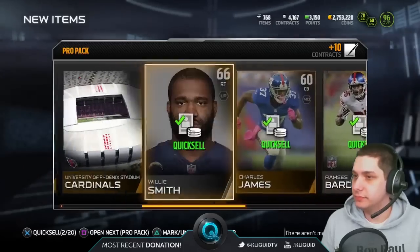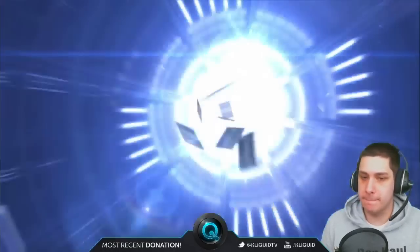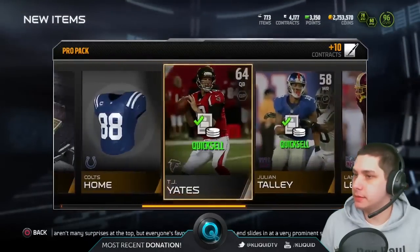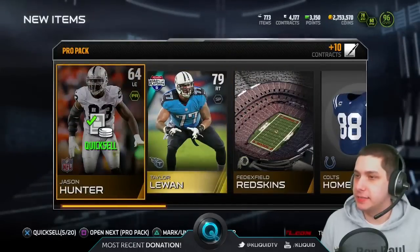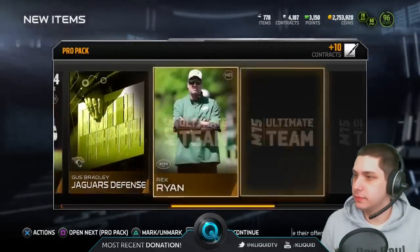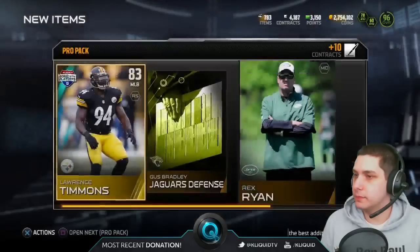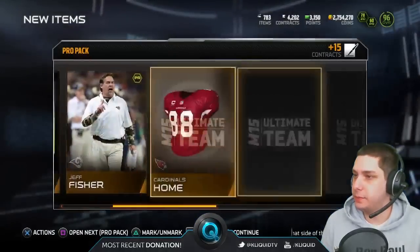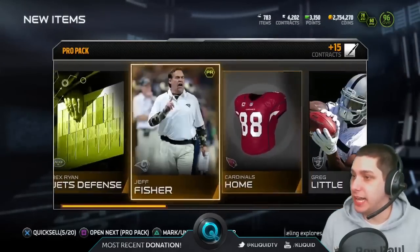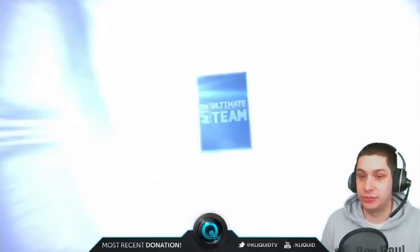These packs are some cheeks dude. Whole lot of nothing right now guys. And Rob Ninkovich. I wish I could be more excited, but the best card that I've pulled so far is I think that Matt Forte. It's been a little bit rough.